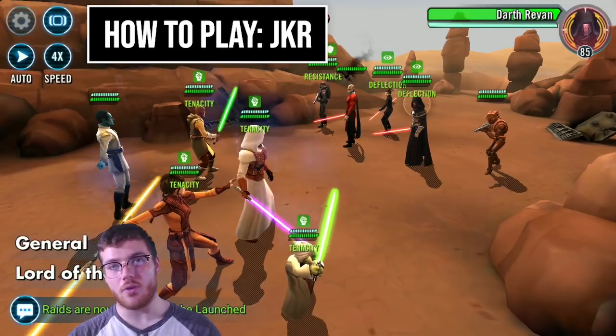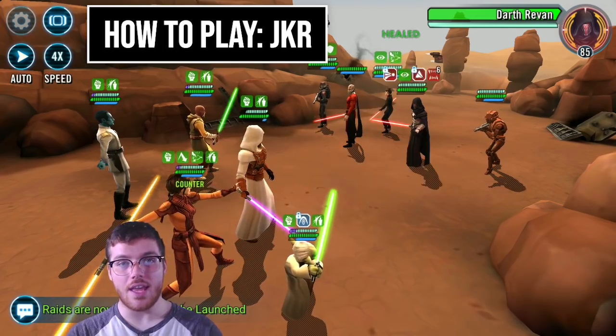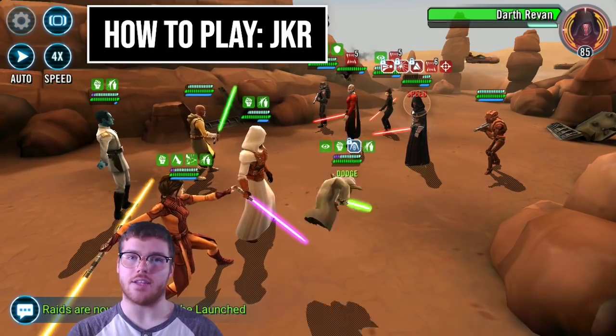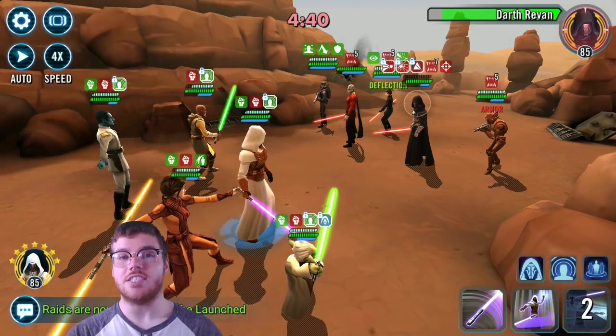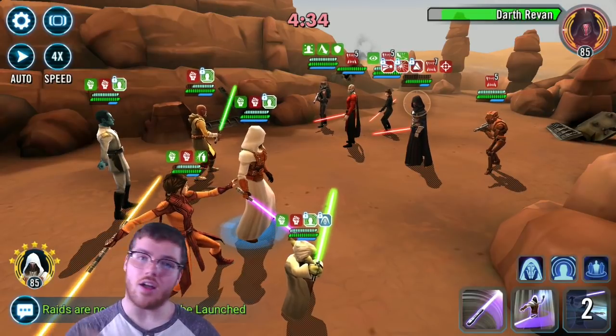Each character has their own playstyle. For Jedi Knight Revan, you have to get him within 34 speed of enemy Darth Revan. That way, with a +35 boost from his leadership, you'll be at least one speed ahead and able to mark him before he does his fear. At the start of battle, you want to mark enemy Darth Revan. Save the mark after that for when you don't have Corrupted Battle Meditation — it's not worth wasting it just for a mass assist. You really want that stun and mark to land. Jedi Knight Revan also tends to take the most hits, so you have to keep him healthy.